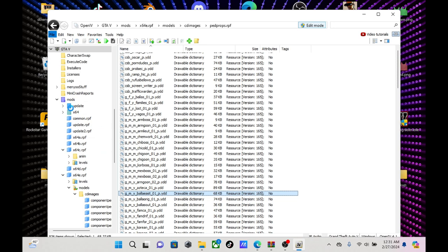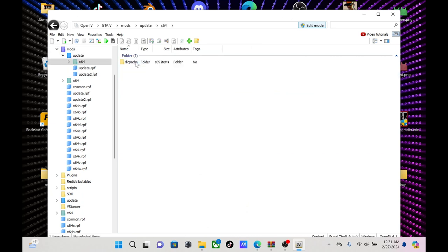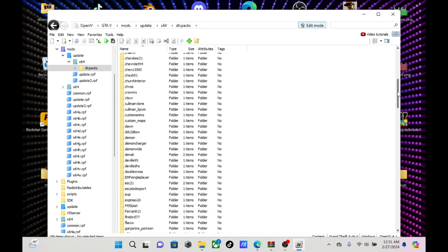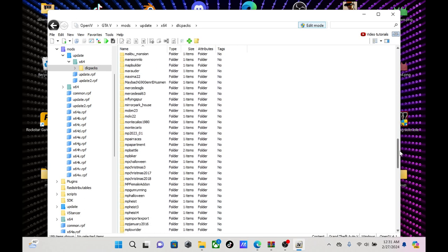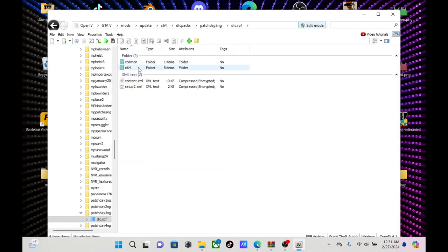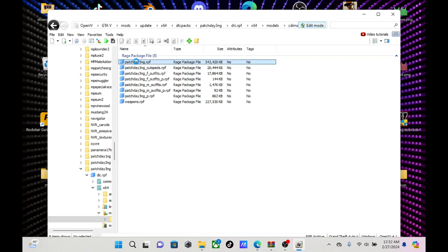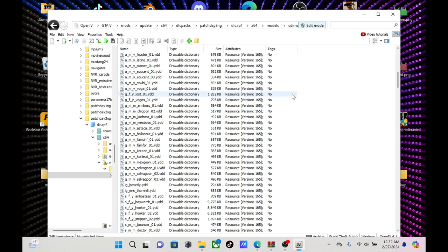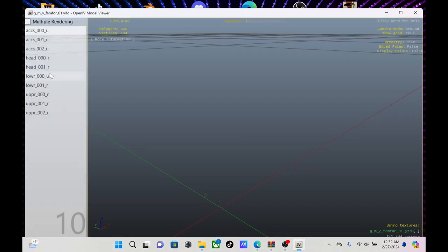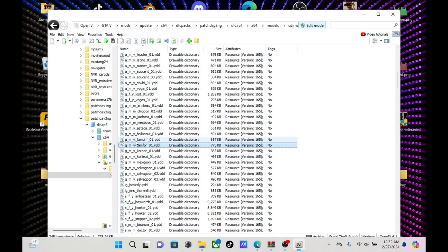Now close all archives and go back to the mods menu. Go to Update, x64, DLC Packs, and go down to Patch Day 3. Then go to x64, Models, CD Images, Patch Day 3 NG RPF — and down there it'll have more ped models. That's how you can edit the Family members, like if I go right here you can see it's got my Crips in here, Forum Davis.